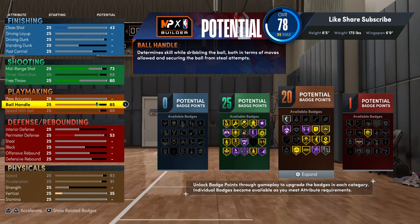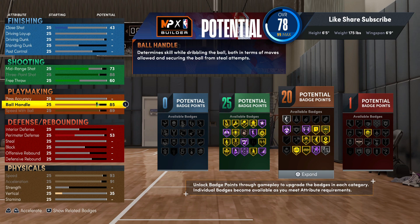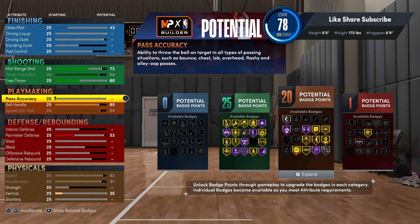For ball handle, you want to go 85 for pro dribble packages, speed boosting, and certain dribble packages. 2K is gonna be dropping a lot of content throughout the year. Mike Wank did say there are three different tiers to dribbling. For your pass accuracy we're gonna put that at 70.